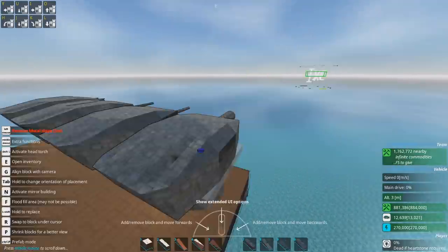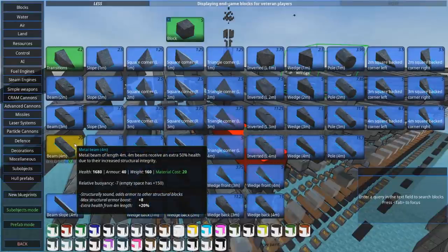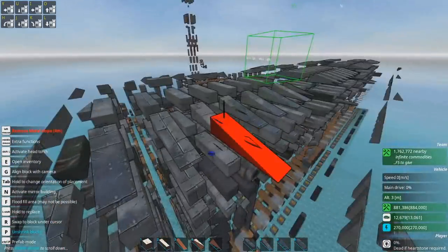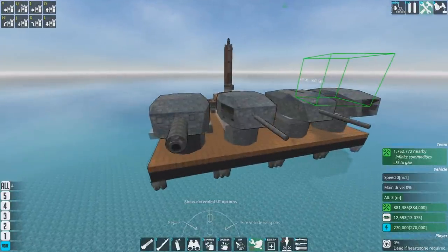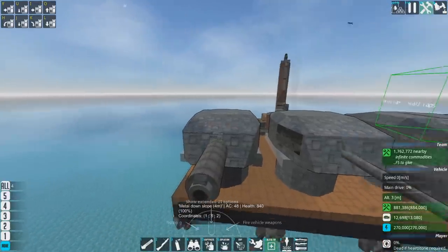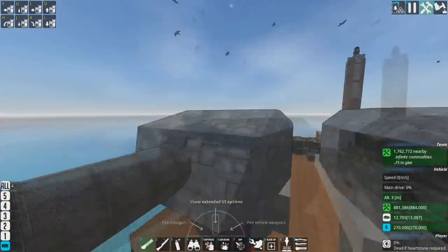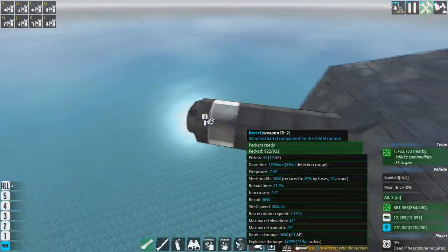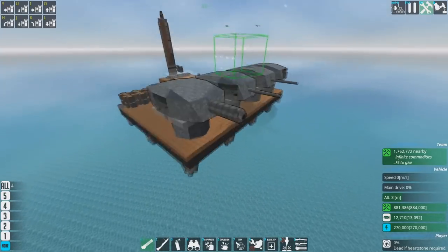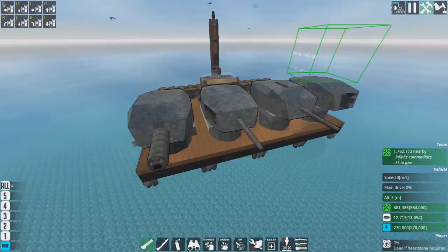A handy thing with these big turret caps is that having more blocks to play with means you can stack armor a little bit better. Stacking armor doesn't work as well as it used to — it only stacks up to two layers now. So this metal block on top is only getting about 8 plus 8 armor bonus from the block below it. The AC is 48 over there, which is still a fair amount. It also means that in this case the barrel outside outlasts the metal around it, which is great. There's no point having a big armored turret cap when the barrel gets shorn off immediately.